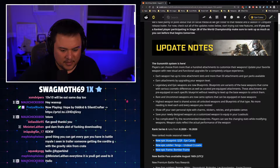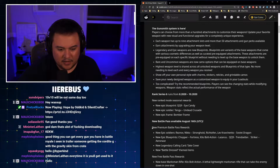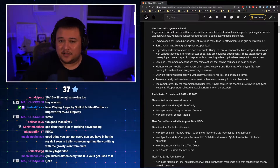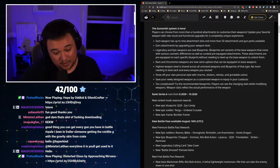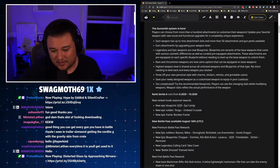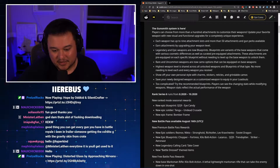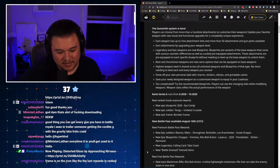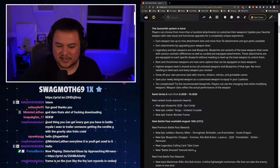New epic blueprint: QQ9 Eye Candy, epic soldier Tengu, Undead Crusade, new epic frame Bomber Frame. New premium battle pass rewards include new epic soldiers: Reznov, Nikto, Stronghold, Richtofen, Lev, Soviet Dragon. New epic blueprints: Chopper Fortress, Kilo Bolt Action, Lazarus, QQ9 Trendsetter, and a new Striker epic blueprint Aerial Knot. We get a new legendary calling card: Take Cover.